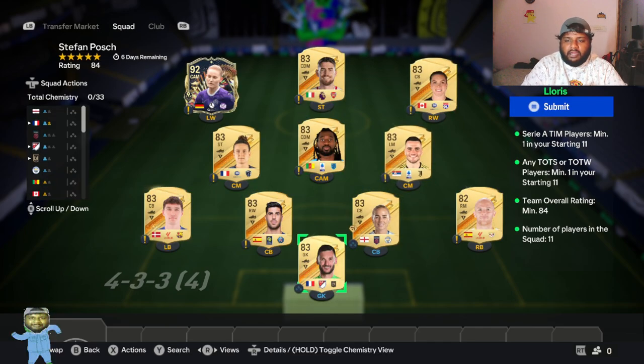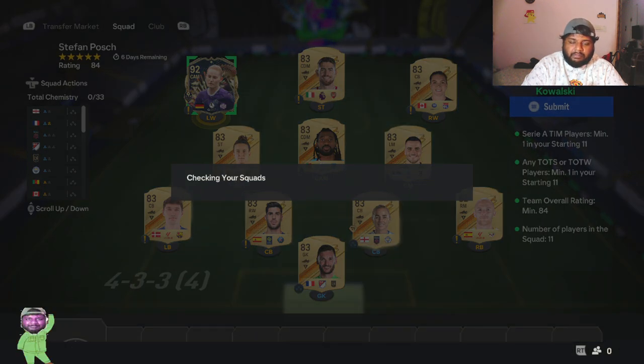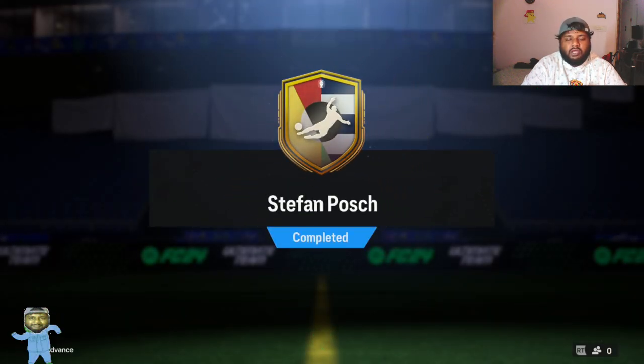This is the squad I put in - an 84-rated squad with some random 83-rated cards and a 92-rated card I don't need, so I'm good with putting it into the SBC bin. SBC completed, guys! We have got Stefan Pausch - I may have butchered his name earlier, but his name is Stefan Pausch.